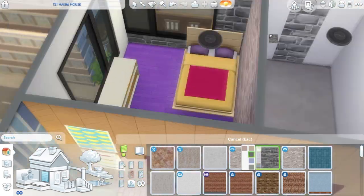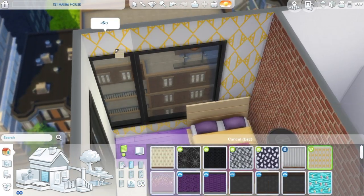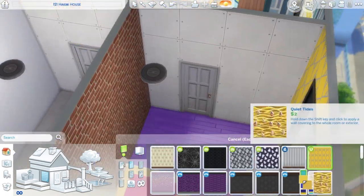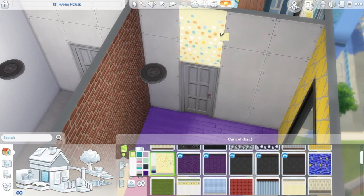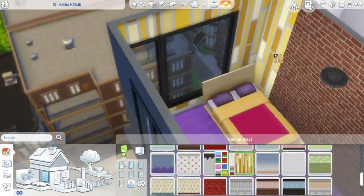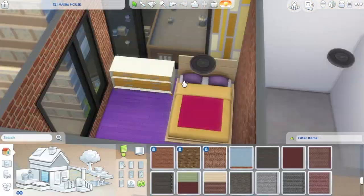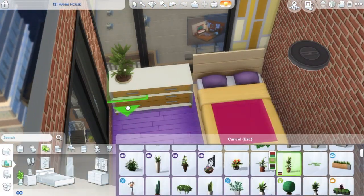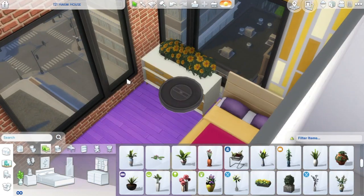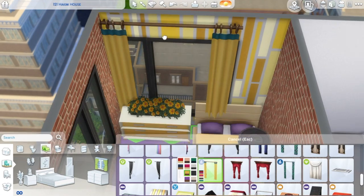For this first bedroom I went with purple flooring — because why not? This was the apartment where I was going to do crazy things with colours. This bedroom is going to be purple and yellow — I think I've used that colour scheme before and it turns out quite cool. It has a lot of flowers, a lot of paintings on the wall, on the brick wall as well. It looks really cool.